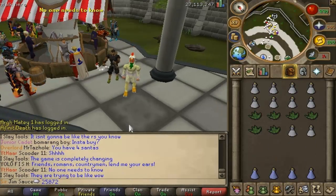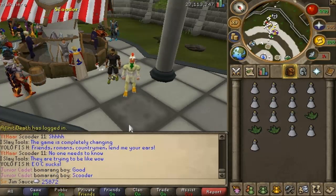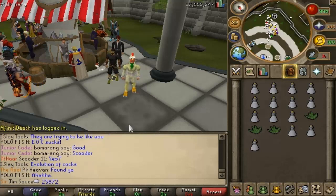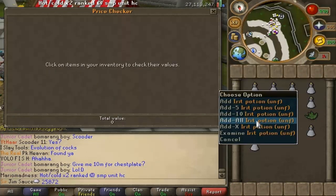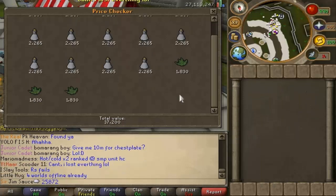It's also going to make you even more money an hour if you get the little scroll from Dungeoneering — I'm pretty sure it's the Scroll of Cleansing, now that I think about it. But anyways, our price checker showed before 25,872, and now we are at 37,200.